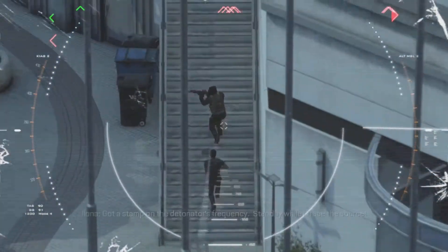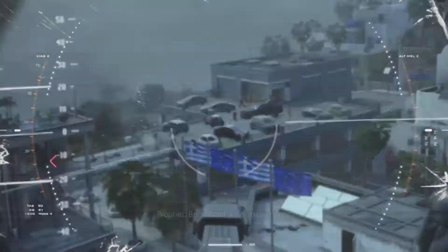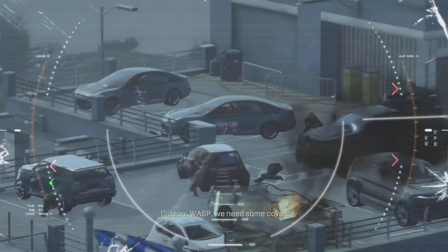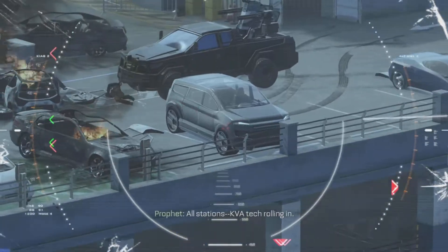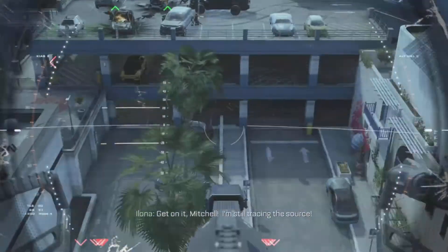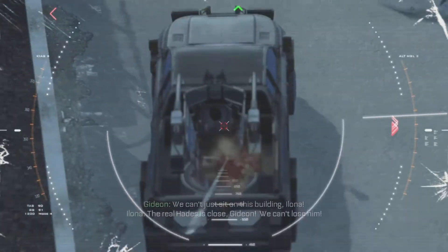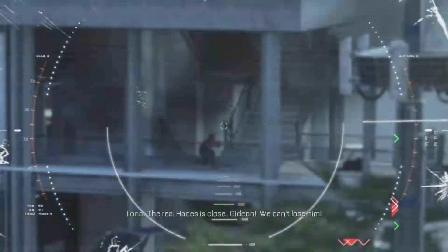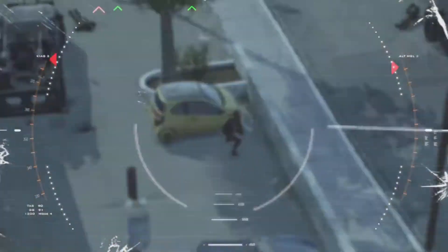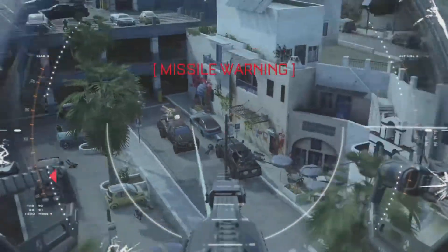I must have failed this sequence at least three times just trying to understand it, and even when I did understand it, I was still failing it. Use the cars over there to kill all these enemies by making them explode. Then come over to this side and take out the technicals — I think if you don't kill them, Gideon is more likely to die. There are three technicals in this part. Pay attention to the red arrows, even though they're not the most reliable. My accuracy is not the best right now because the enemies keep moving and this drone is very, very accurate.